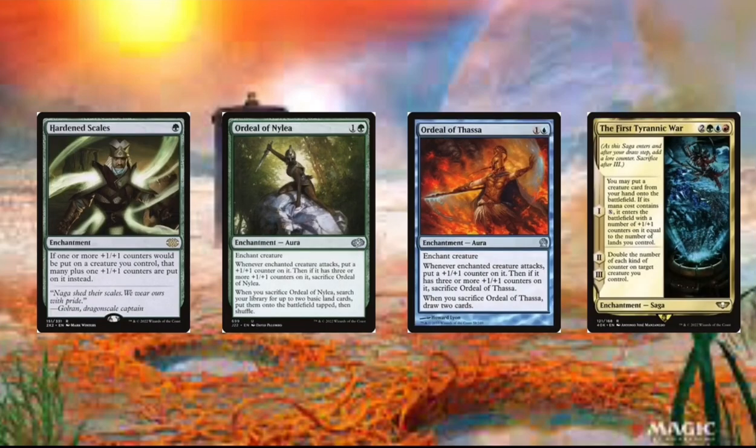Then we got Titanic Brawl. The first mode isn't useless because we could get a free creature card — we don't have many creature cards, but that's still pretty good. And then the second and third modes just double the number of counters on our creature. So that's just double-double.